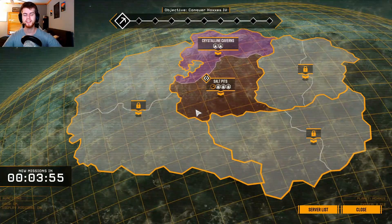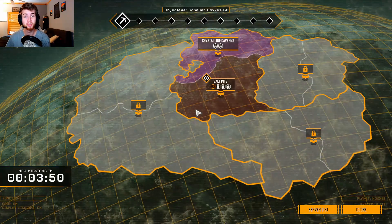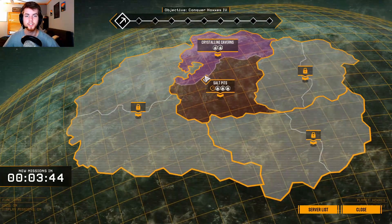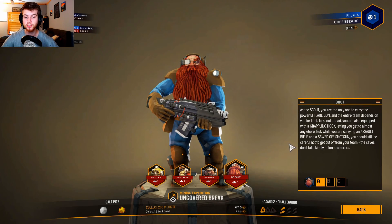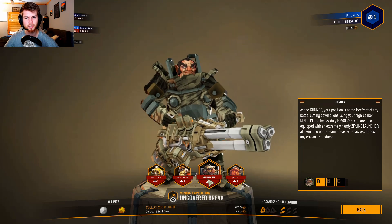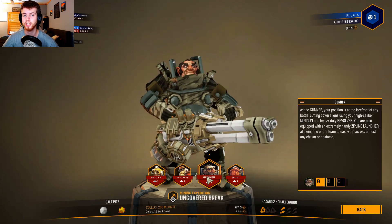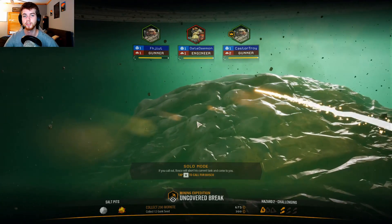We're going to go on a little mission. I think you have to play this game online — I'm pretty sure I can't go solo, but I kind of want to go with a crew. You have a bunch of different classes: scout, gunner, engineer, and driller. The driller's good for drilling, the engineer for sentry turrets, the gunner has a big gun. I'm going to go with the gunner.